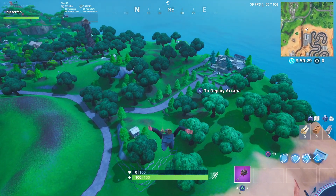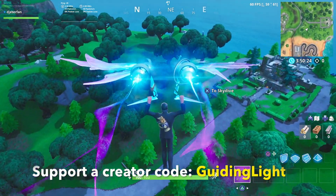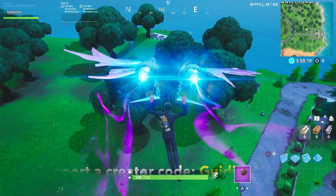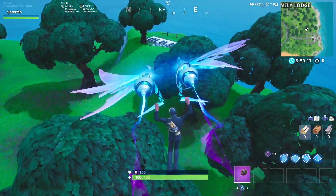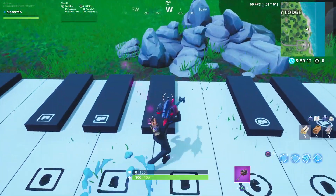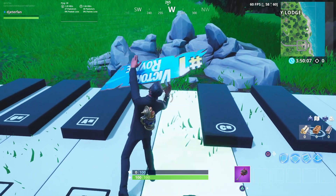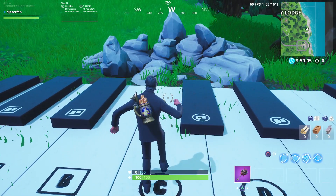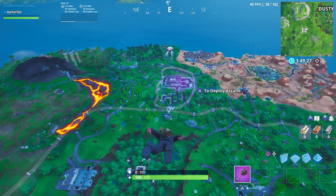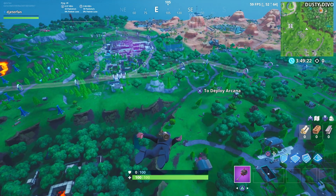After that, we're going to be going to the giant dancing fish. In order to get to this one quickly, we're going to be dropping in right above the Mega Mall, so just be sure to land right above the Mega Mall to make this one go as easily as possible. Head to the piano right behind Lonely Lodge and just land here — you'll be able to finish this up pretty easily. The giant dancing fish is located right outside of the Mega Mall. It's a little strange, but it is sticking up between the roof there. As soon as you guys visit this location, you should be done with your challenge.